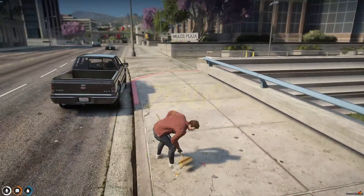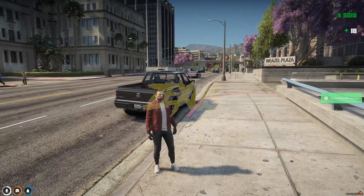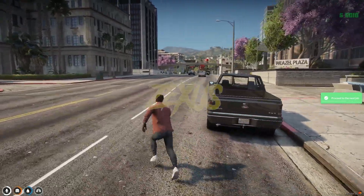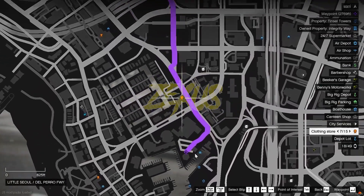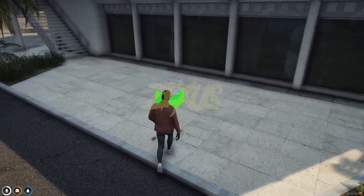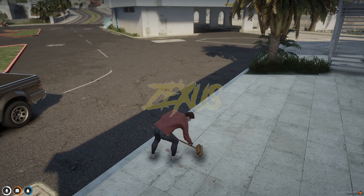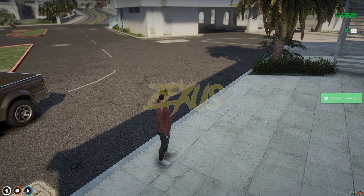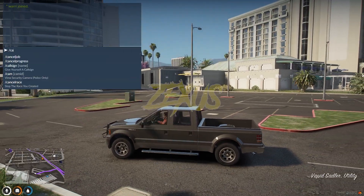Let's get out from here. Now we just need to go over here and press E. As you can see, we are starting to clean the area. We got 10 dollars. Now let's go to another location and clean that area as well. We got another 10 dollars.